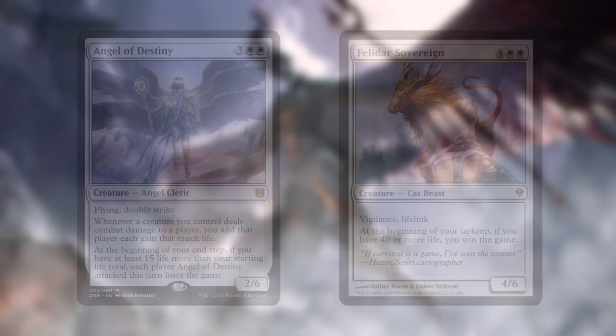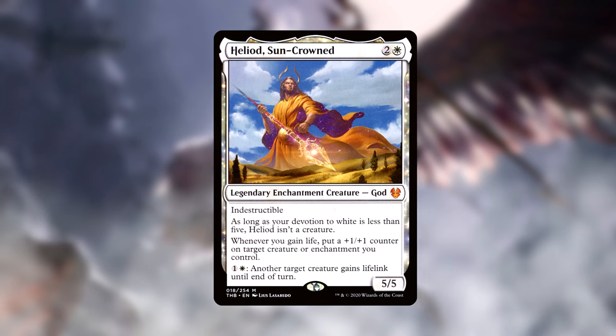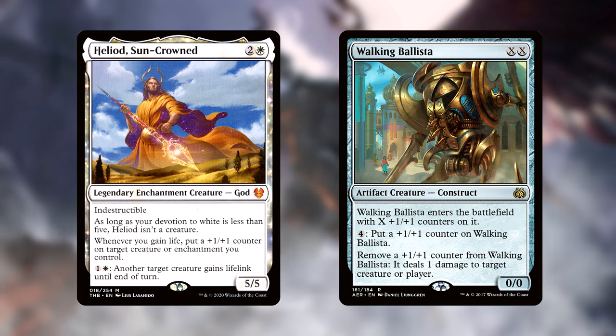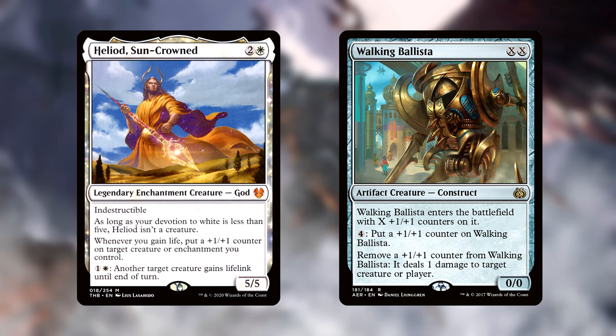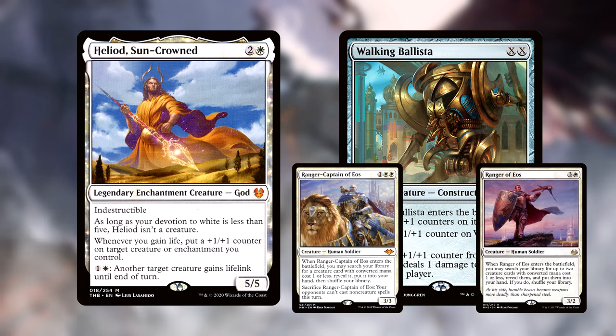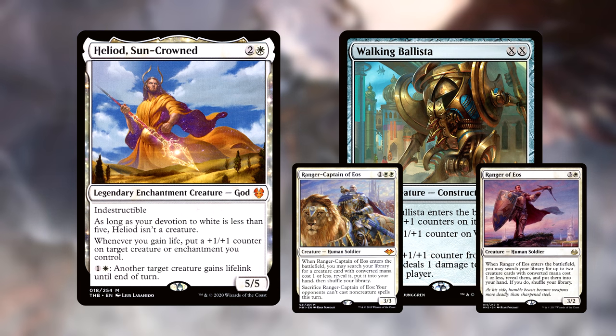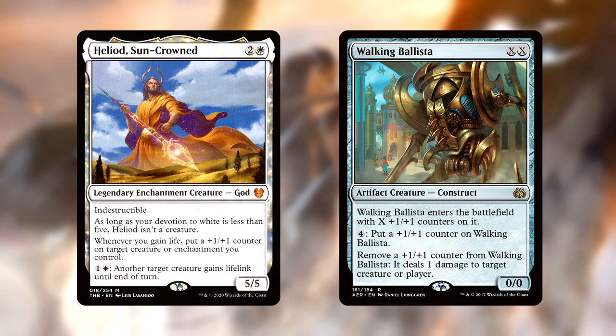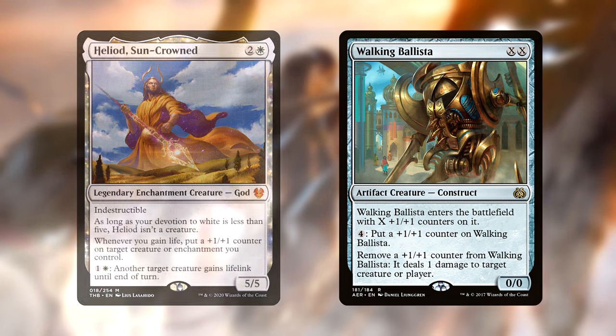The next entry is a two-card infinite combo that doesn't cost us very much in deck building: Heliod, Sun-Crowned and Walking Ballista. Heliod cares about gaining life and can boost our dorks into real threats or stack counters on Liesa for extra life gain. But if we draw Ballista, or we can find it with Ranger of Eos or Ranger Captain of Eos, then we can just deal infinite damage by giving Ballista lifelink. Once it deals a damage and gains you a life from the lifelink ability, Heliod sees it and can put that counter right back on the Ballista for an easy infinite loop.